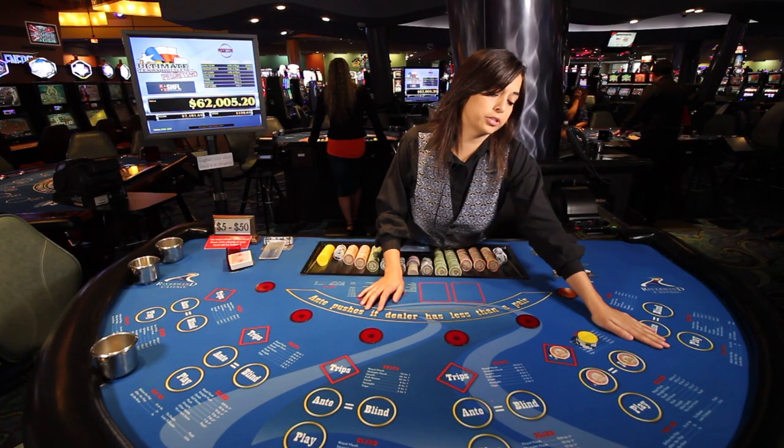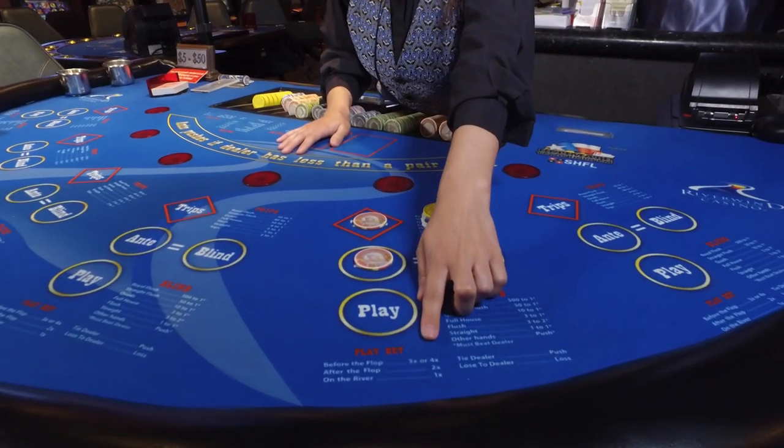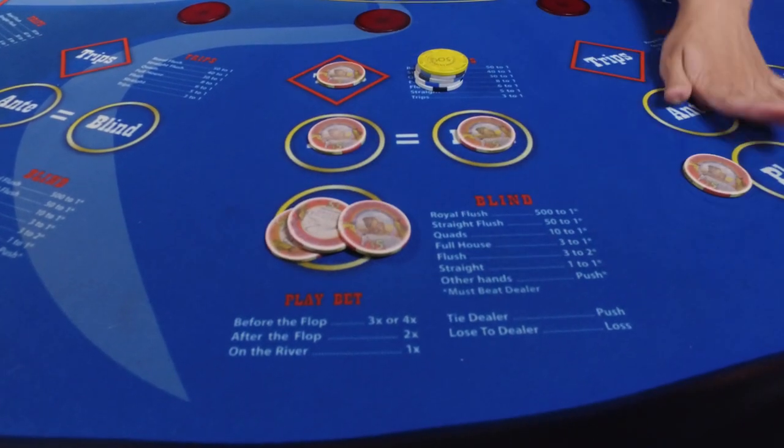Depending on whenever you'd like to bet your cards, the betting scales here: before the flop would be three or four times your bet, so you'd bet 20 or you'd bet 15.